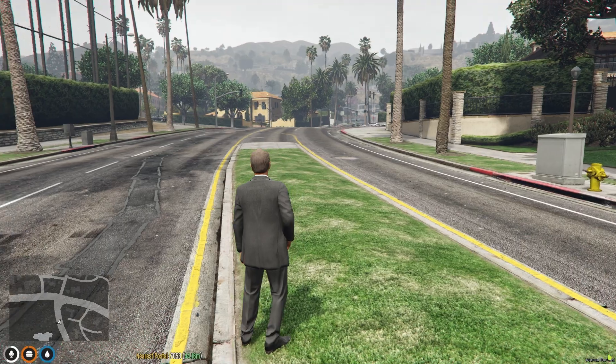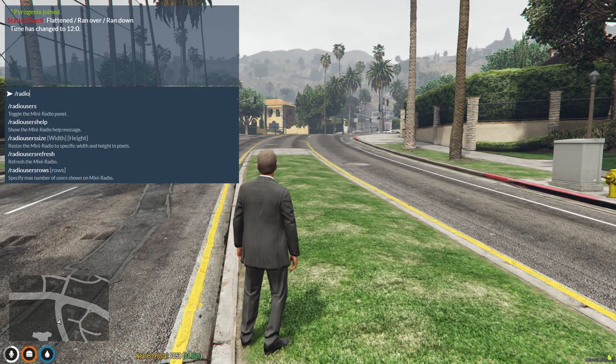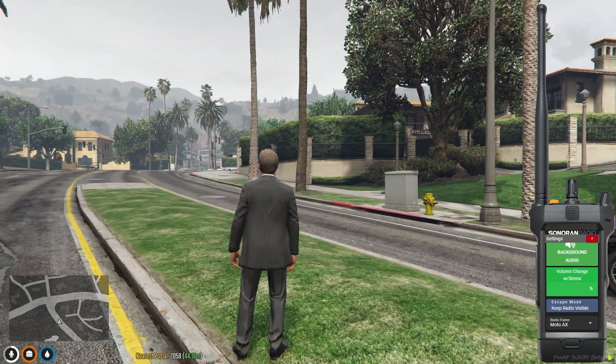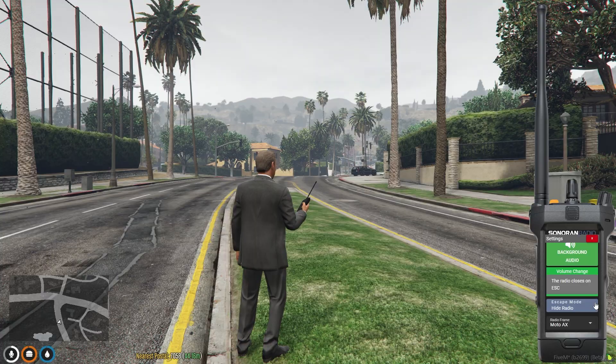By default, you can click the purple button or run slash radio hide to hide the radio, as the escape key will keep it visible. However, if you don't like this, you can change the escape mode. Hide mode will hide the radio when you hit escape, and transmit mode will hide the radio when you hit escape but automatically show it if you're transmitting.